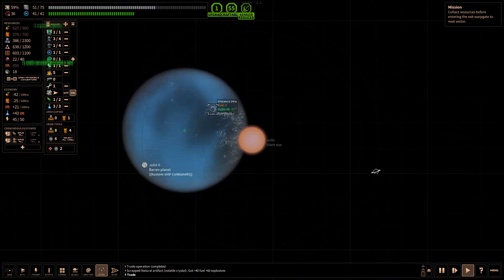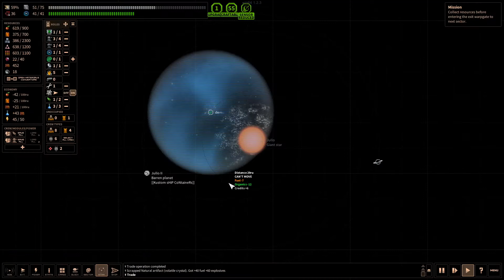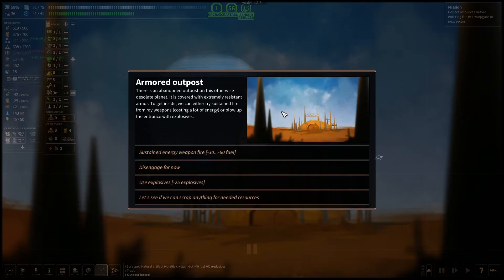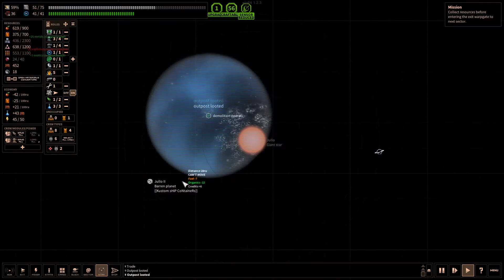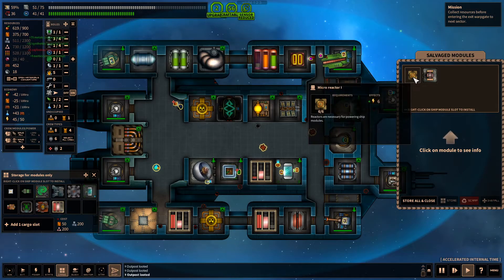There's a hot planet here with armored outposts, energy weapon fire, explosives — unexpected difficulty. That's not too bad. I can keep trading for exotics. Operation completed — wow, there's a lot of exotics and two modules.